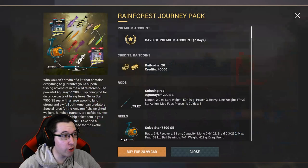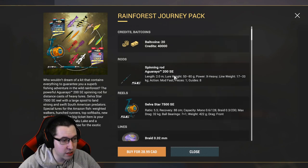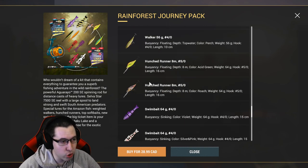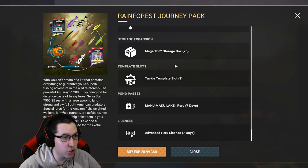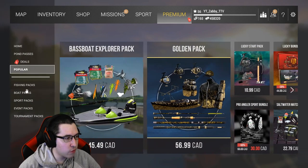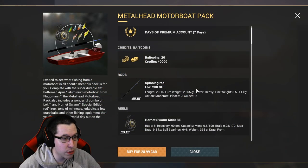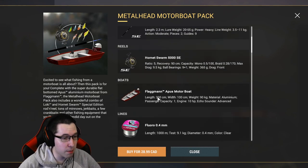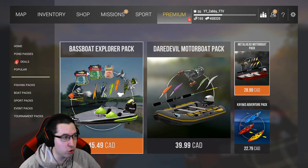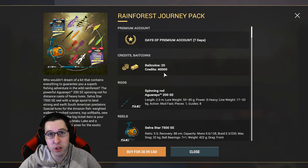For $30, I recommend the new Rainforest Journey Pack so you can go to Peru. It gives you one of the better spinning rods in the entire game — the Aguero 200 SE — an absolute machine. You get good line, leaders, jig heads, baits, lures, everything you need in Peru, plus a very big keep net. For $30 you get to check out the new map and it's really not a bad deal. If you want a boat, for $28 you can grab a spinning rod — the Loki 230 — with a comparable reel and a boat, though it's not the bass boat. I'd highly recommend the Rainforest Journey Pack for that great keep net and one of the better spinning rods in the game.